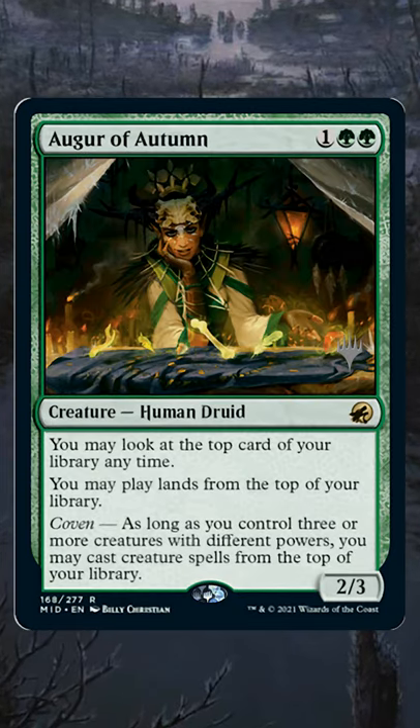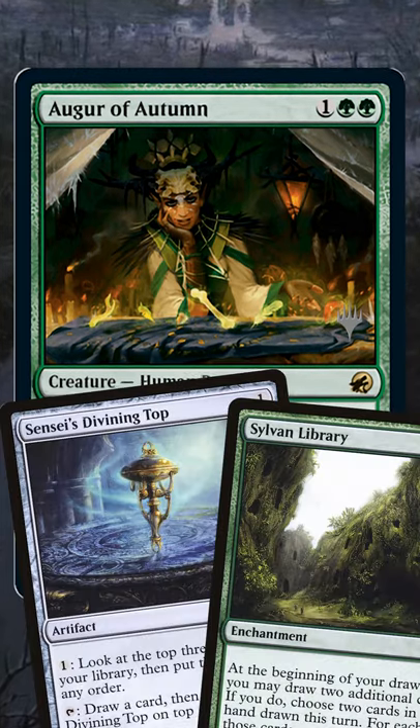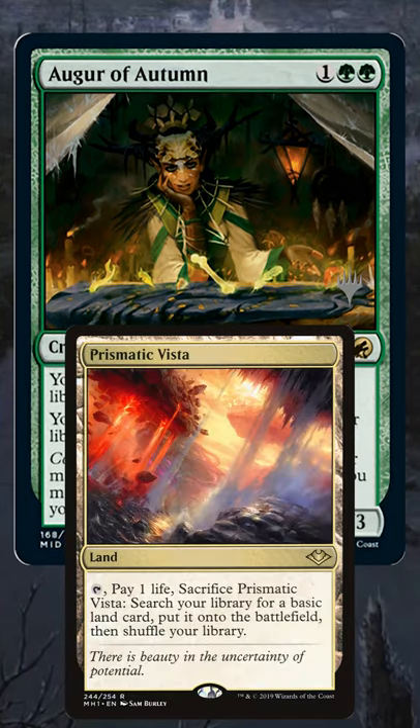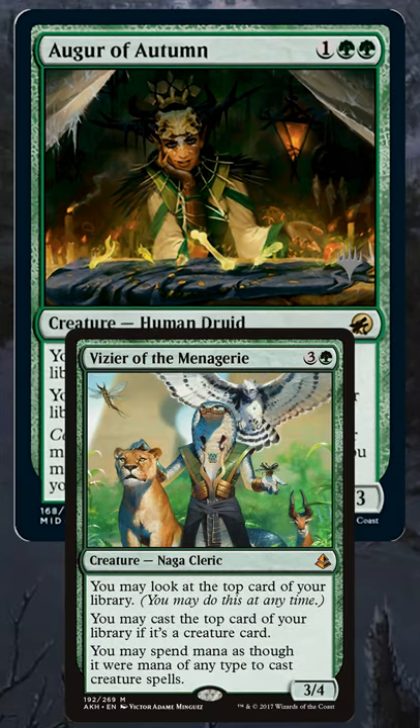Then we have Augur of Autumn, letting you play lands off the top of your library. This is phenomenal in Commander, where we can manipulate the top of our library, have fetch lands to reshuffle, have multiple land drops. It also has the ability with Coven to start playing creatures.